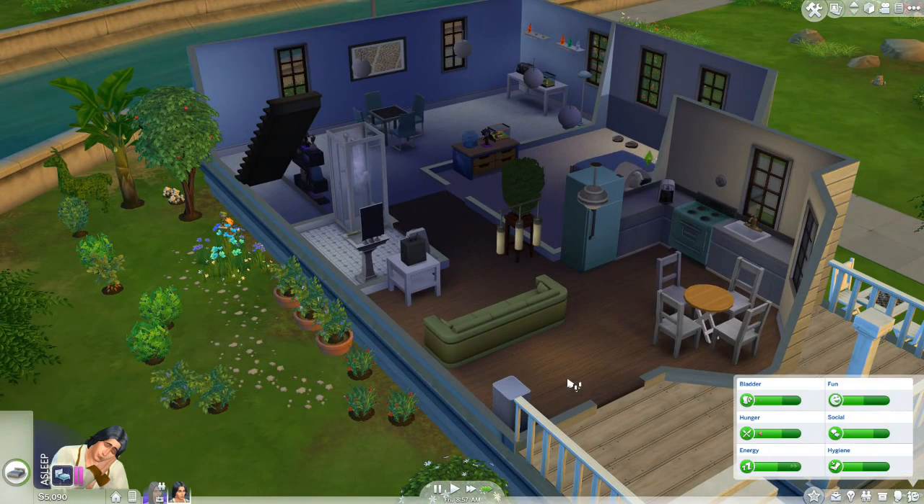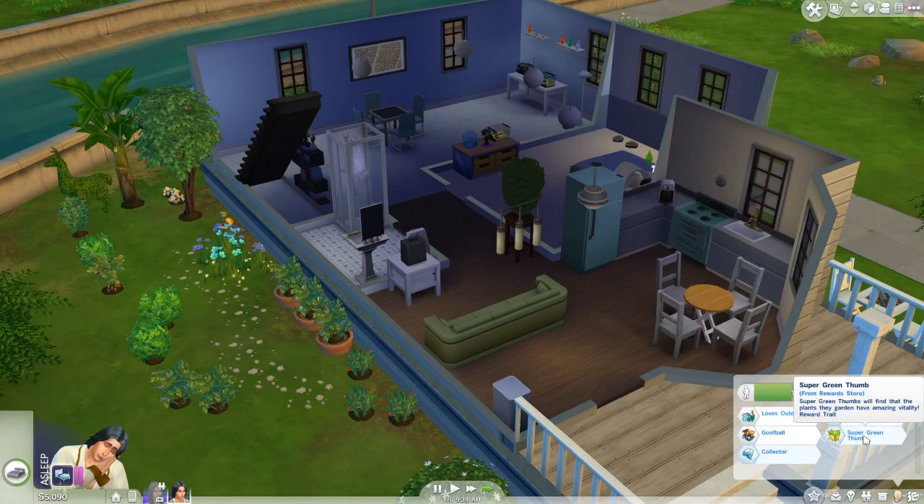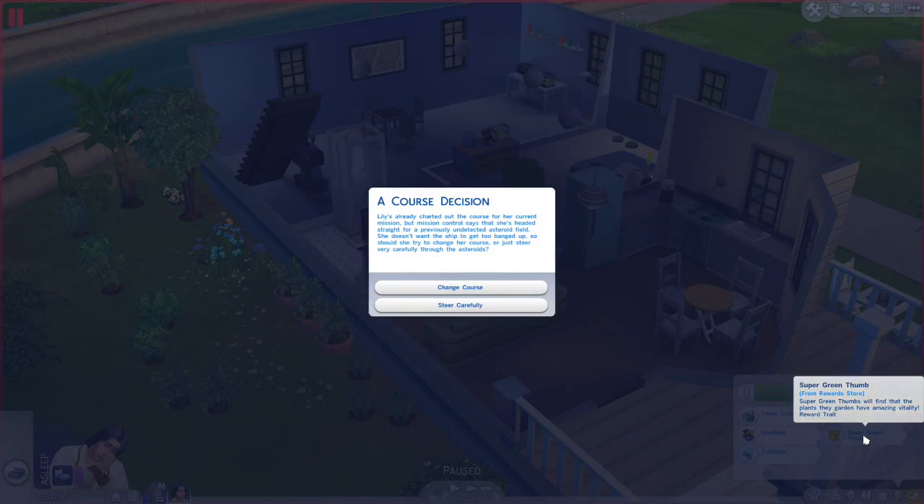Alright, Tate, let's get your snoozes in. Tate just got the gardening trait — the Super Green Thumb — and he will find that the plants he gardens have amazing vitality. Uh oh, not a chance card — a course decision!